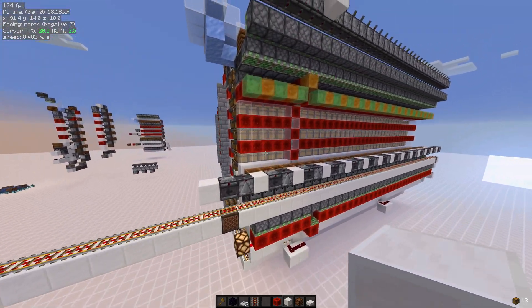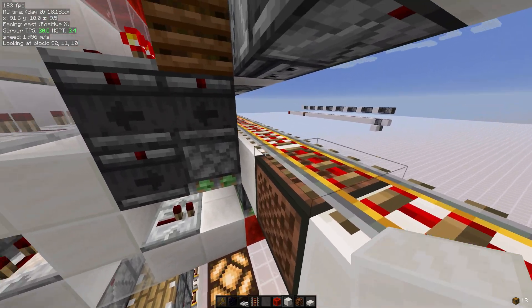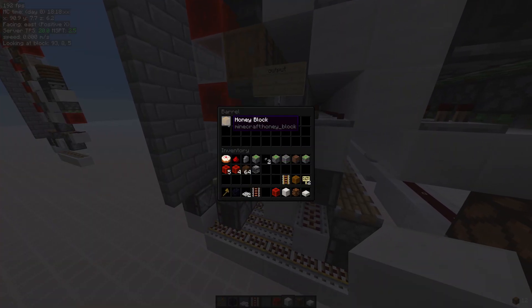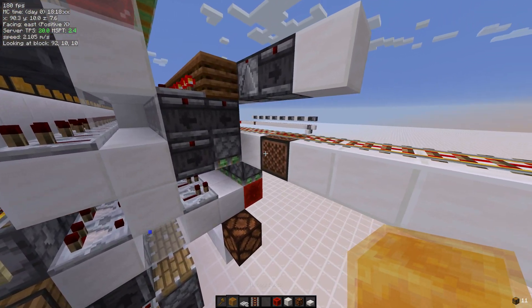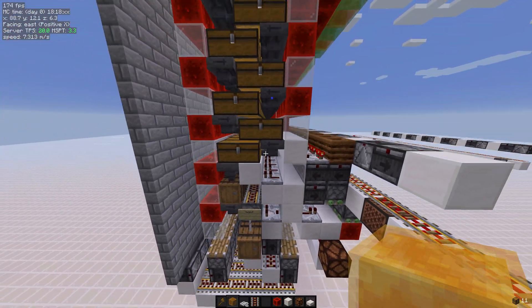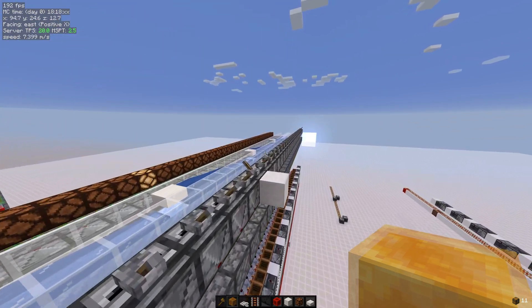If you want to get items from this bulk storage, you can hit this note block, which will trigger the whole bud line, which will get you the honey — or whatever item is in that slot. I'm pretty sure this is hopper speed, or at least close to it, so you can get items pretty fast.